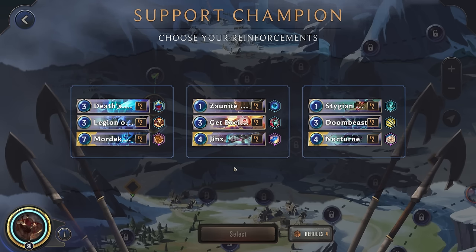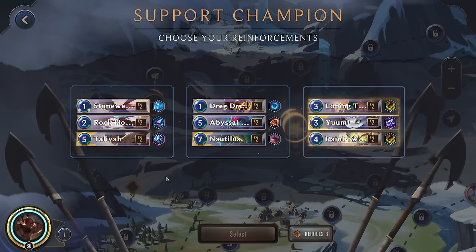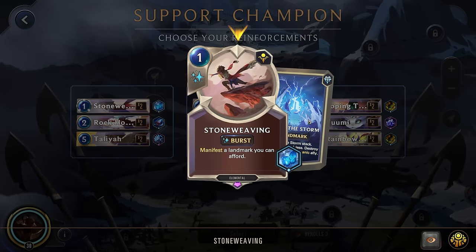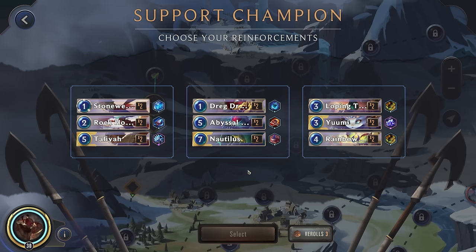Alright, let's see here for the support champion. We were hoping to maybe have someone with some combat tricks or at least some cheaper spells, but the only spells here are 2-3 costs, which isn't wonderful. Let's try a reroll. Stoneweaver — while we don't really care about a landmark, it is a 1-cost spell, which isn't bad, and it has Sigils of the Storm, which could give us some cost reduction for our Lee Sin.